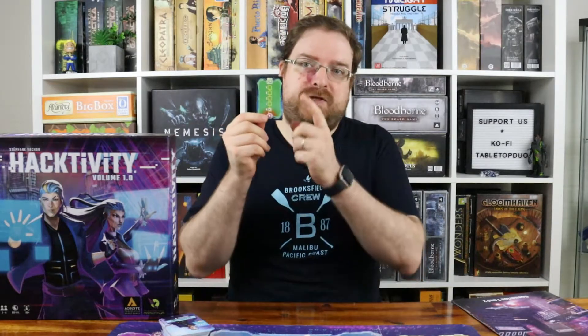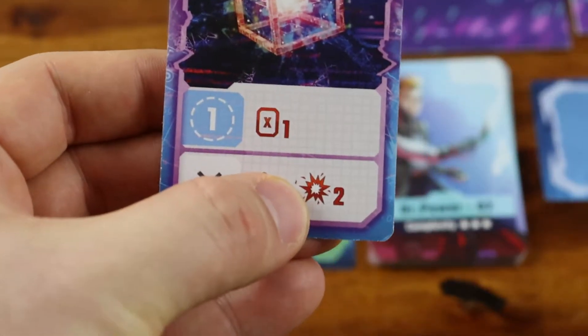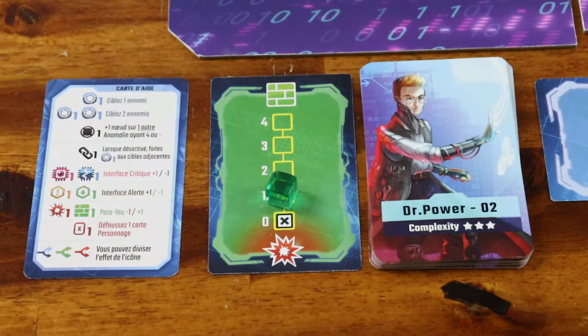Characters have firewall layers, which are represented by this card, and they decrease if anomalies are activated. So you have to be careful not to decrease it to zero, otherwise it's game over. Anomalies are basically your health.